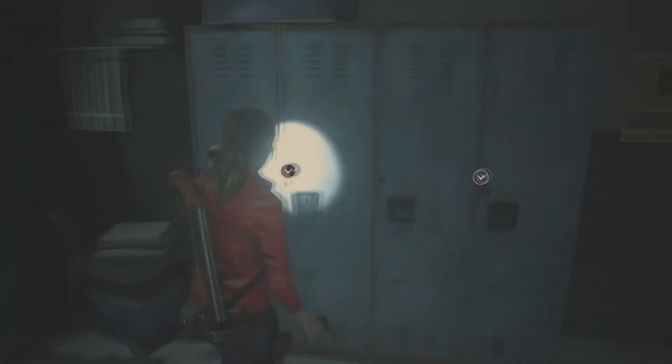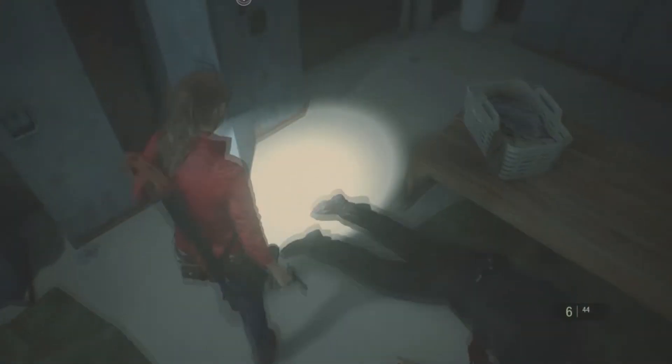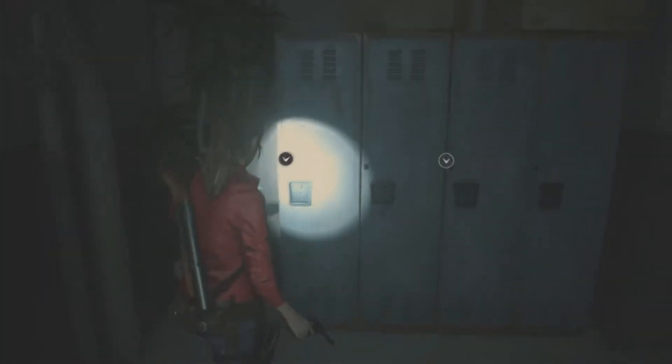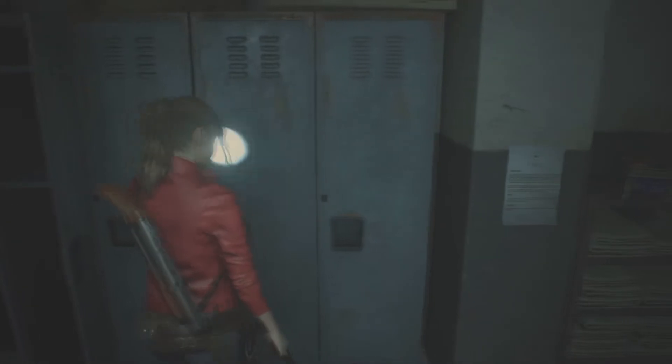In addition to the standard ammo, you can also find gunpowder laying around. By combining different varieties of the gunpowder, you'll create different types of ammo. For example, two standard gunpowders will get you handgun ammo. Yellow gunpowder and regular gunpowder will get you shotgun shells. The gunpowder descriptions tell you what you can make, and I've found it best to save it until you need it.